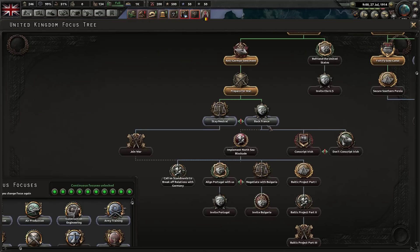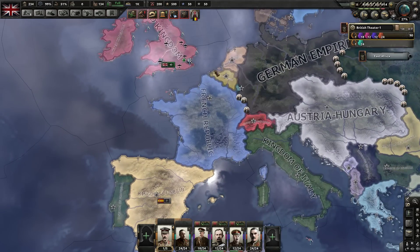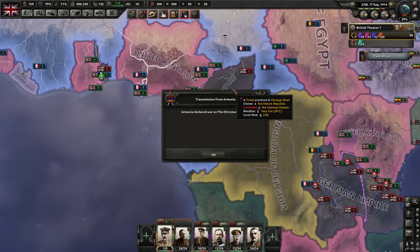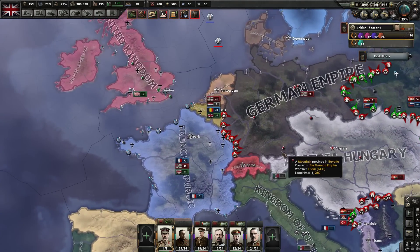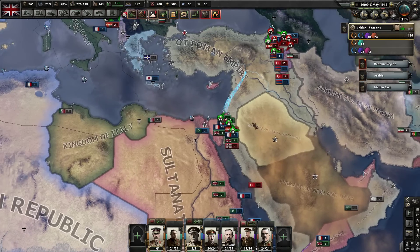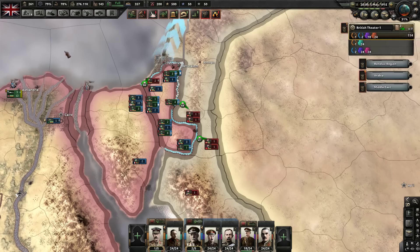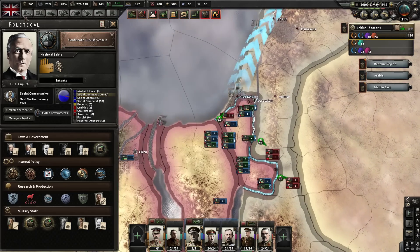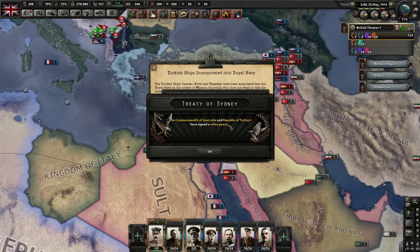We could go ahead and stay neutral but I almost fell asleep already, so probably not going to do that. Obviously being British, the first priority is to steal as much of Germany's colonies as possible, and then deal with whatever else at some point. Mr. Ottoman has picked the wrong side of the war, so I'm going to have to punish them the only way the British can — by stealing a couple of ships. I also just realized the British flag is upside down.